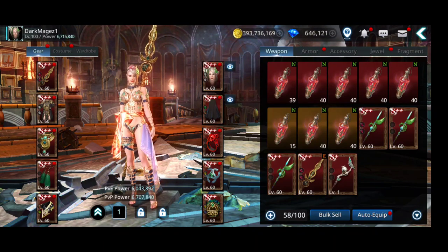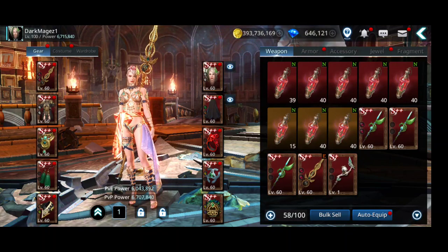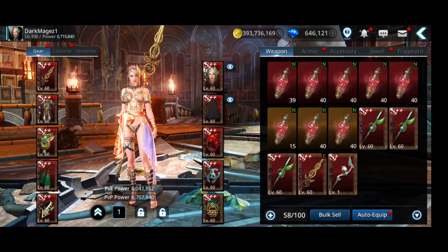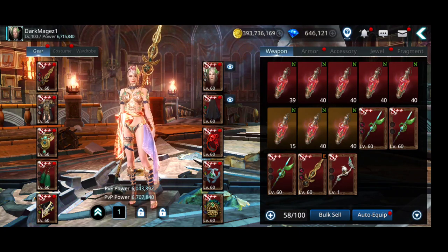I'm gonna try to get a bunch of legendary gear, level them up, and do everything to see how much power I can gain as a free-to-play player on a new account. I'm also gonna see how many resources I consume. Right now I have close to 400 million gold, and gems are plenty so that won't be a problem.